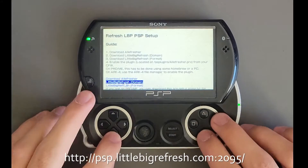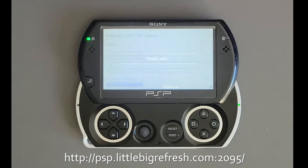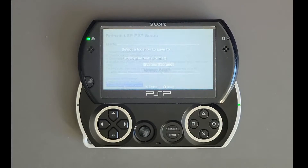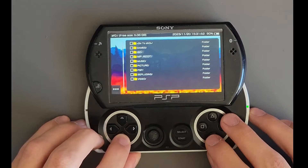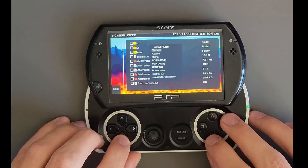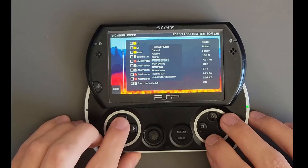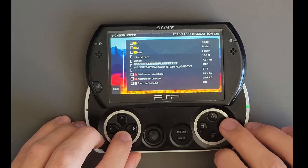Now we'll go ahead and run through the setup on ARC4. Go to the same site on your PSP, but this time only download the first three items. After downloading all of them, you'll want to go to the ARC custom launcher. Press triangle, and go to the files view. Select the SE plugins folder, scroll down to the allfresher.prx file, press X, and install it as a game plugin.